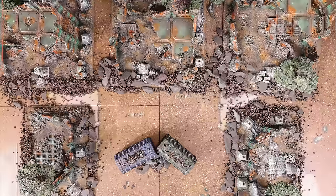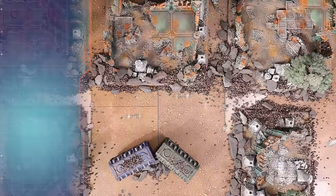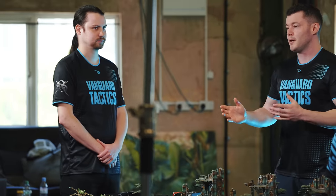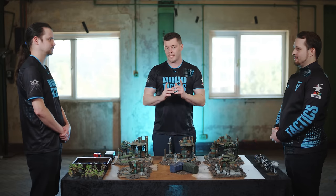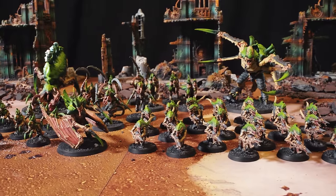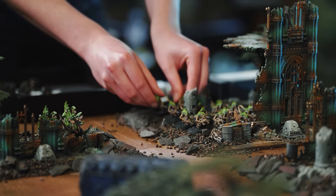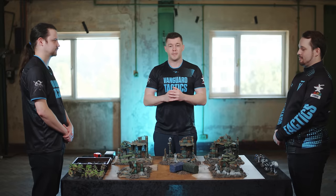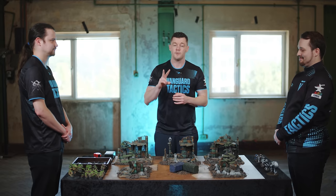Michael needs to deploy one of his units up to 11 inches onto the table — basically a third of this battle map. Michael's models need to be anywhere in that area but in unit coherency. Unit coherency is two inches, meaning one of your models must be within two inches of another model from the same unit. If the unit has seven or more models, each model needs to be within two inches of two friendly models.